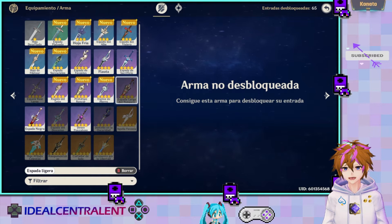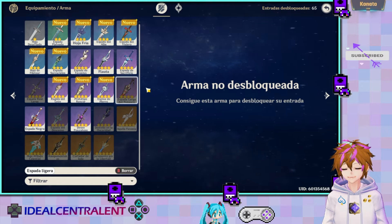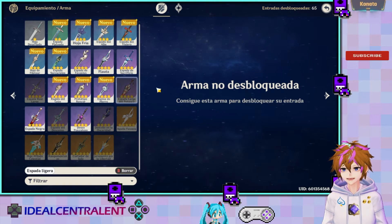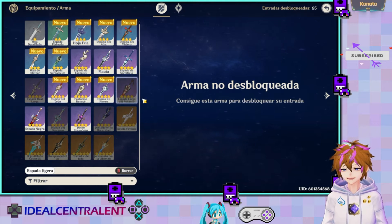Antes de irnos con los artefactos: yo creo que con la Espada del Peñasco, tal vez tendrás que poner tus ítems en probabilidad de crítico. Ya que Keqing escala con daño crítico y esta espada también da aumento de daño crítico, vas a tener un daño crítico muy elevado. Hay que subir la probabilidad para que se balancee.